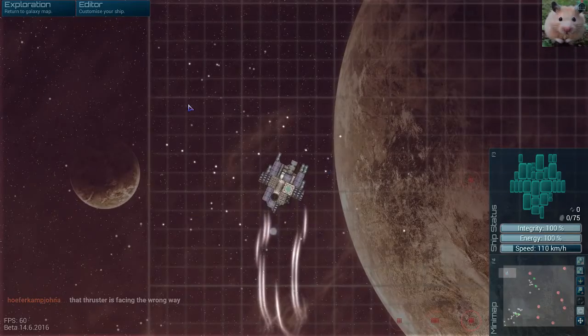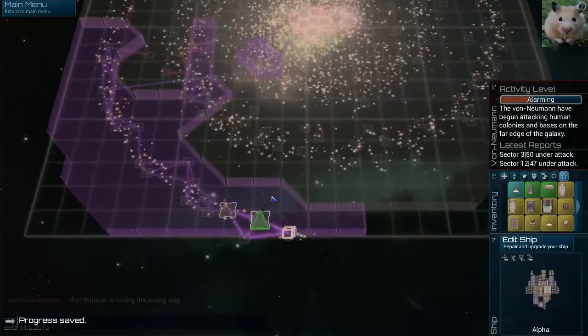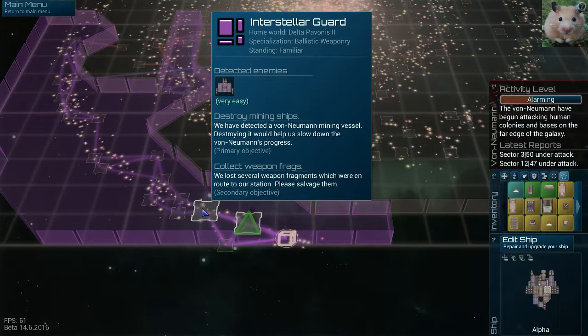Alright my friends, we are going to try to get into a fight now. Just did that mission. We have to destroy mining ships and collect weapon fragments. The game crashed. Okay, that's the first time it's crashed. Let's go ahead and load it up. Remember, the game is in early access, so that's going to be expected as well. I'm loading the game back up right now — one moment everybody.